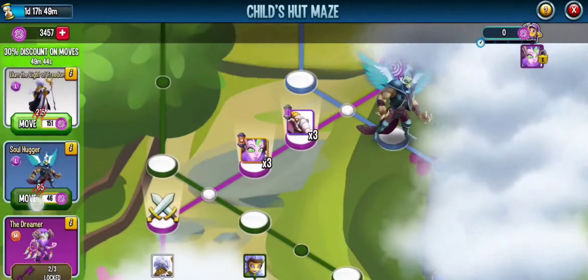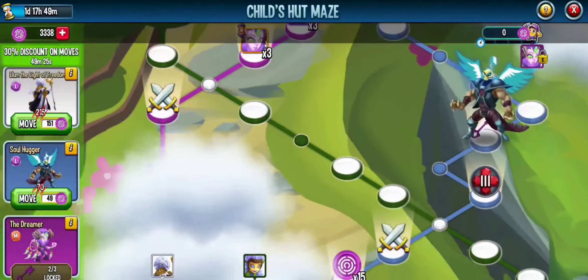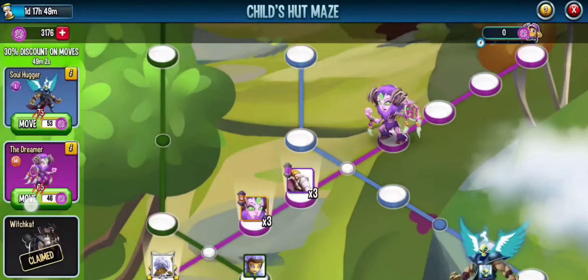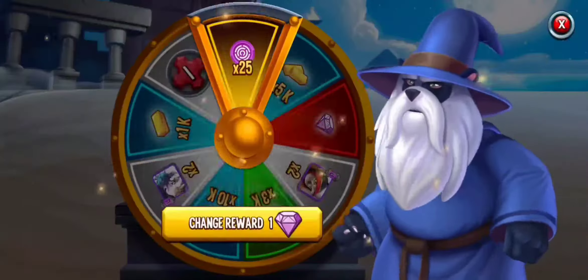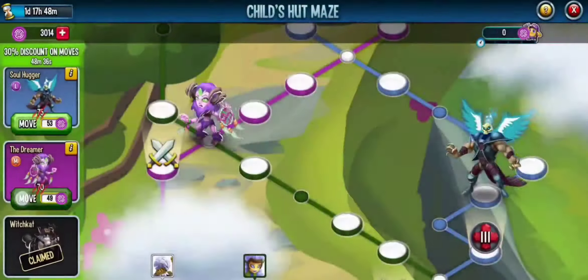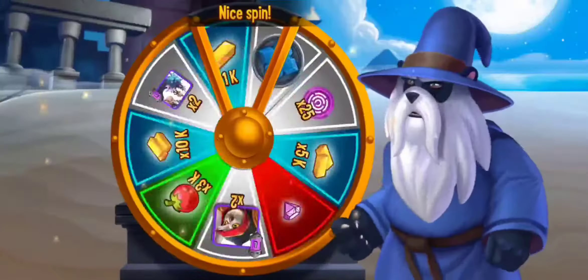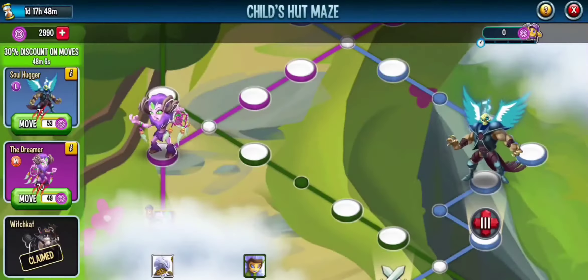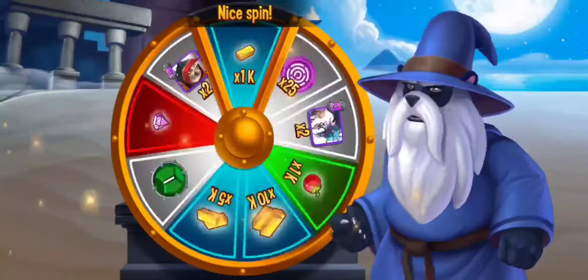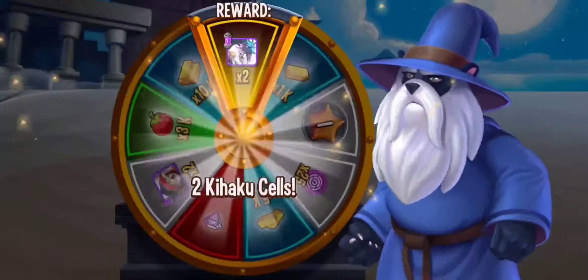I didn't spend any gems on spins — I felt I had more than enough coins to get what I really wanted. I did get lucky quite a bit and got about 150 coins from spins. I was also able to rack up lots of mini rewards I didn't keep track of. This basically shows that when the next two-day maze comes around, I'll be ready. I now know how to collect maze coins without losing coins — had I known that before, I would have ended the Witchcat maze with an extra 100 coins instead of coming up 17 short.